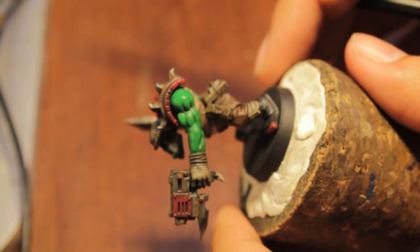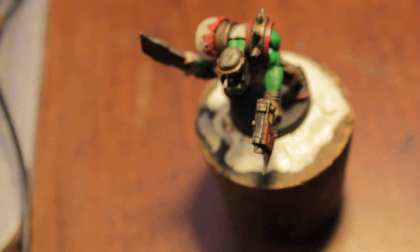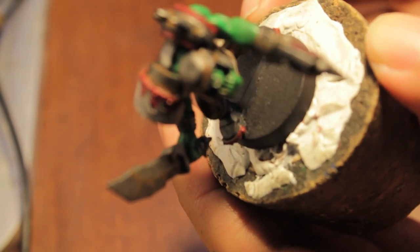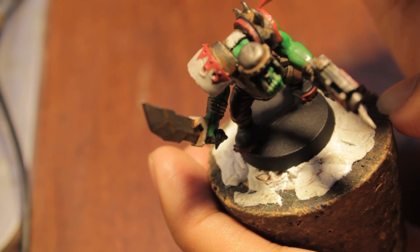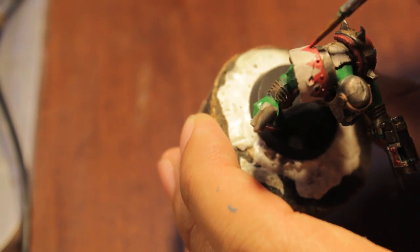Let's add some tribal markings. You're going to take some Mechrite Red — this is the same way that I paint the tribal tattoo bands around my Savage Orcs for Warhammer Fantasy. He's already got his DAGs on the shoulder pad. I'm going to stop the video for a second and let it dry. You can also use Mechrite Red to touch up the red shoulder pieces. You don't want to paint on a wet surface ever — it's not good.